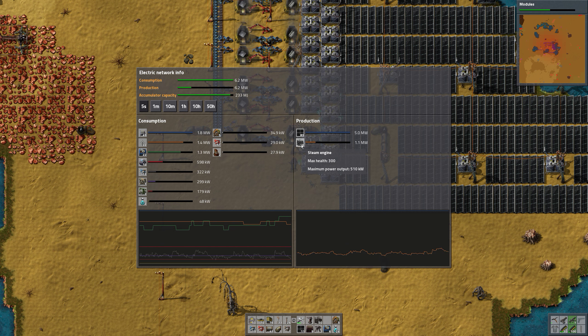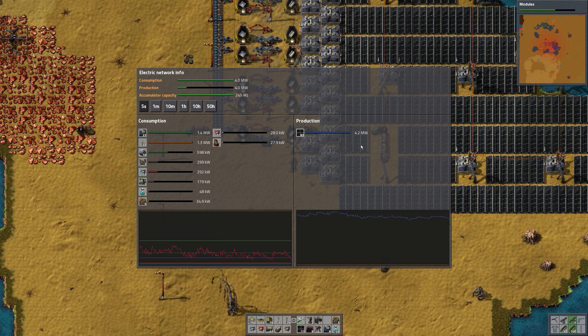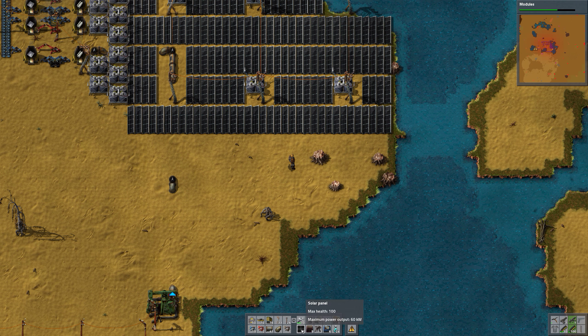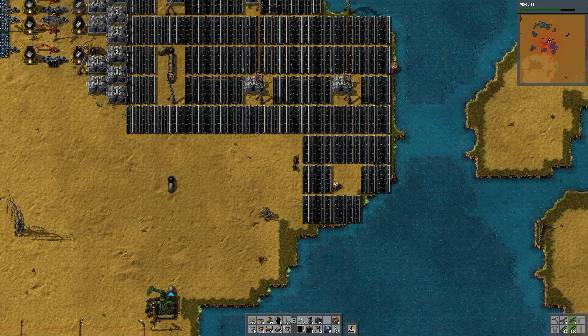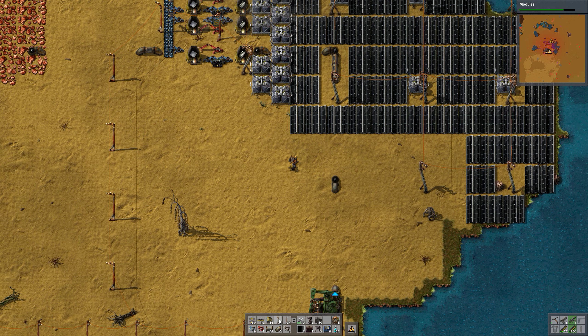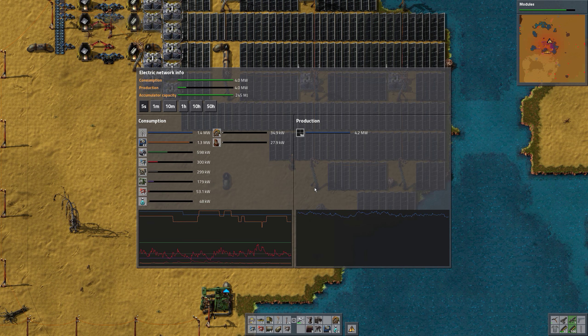The steam engines are charging the new accumulators right now. At 5.4 — nothing — that's great. Let's add another few solar panels and see if we can kill the steam usage completely. Now it's only solar power, but we do need more accumulators.